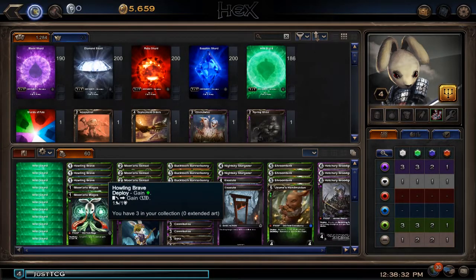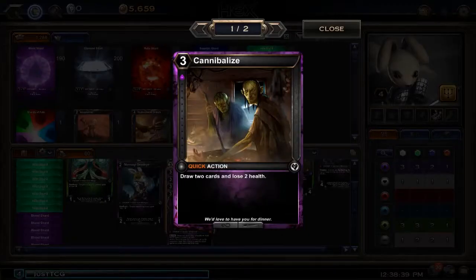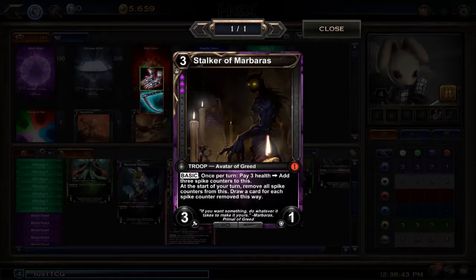I know Hatchery Broodguard costs 6, but with the Howling Brave providing ramp now, I just think it's fine to put in. On top of this, we have also put in 2 copies of Cannibalize — draw 2 cards and lose 2 health — and a copy of Stalker of Marberas.